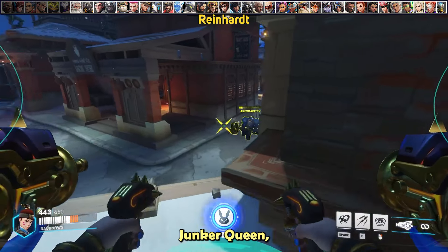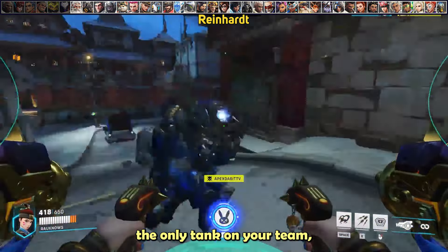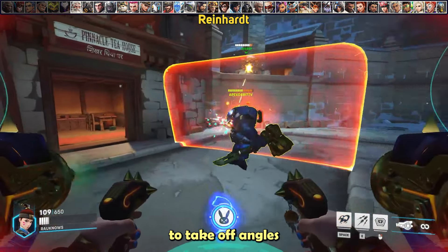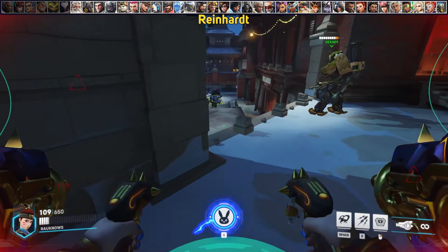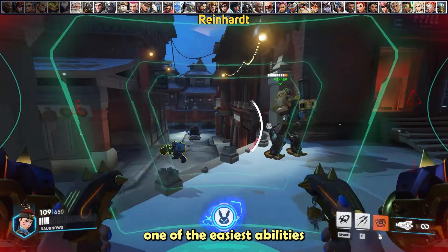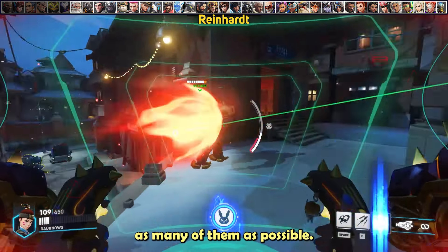For Reinhardt, similar to Junker Queen, you want to avoid brawling up close unless he's already weak. Even though you're the only tank, don't hesitate to take off-angles to pressure the Reinhardt — it'll make him defend from multiple directions. Fire Strike is also one of the easiest abilities to read due to its long activation time, so make sure you eat as many as possible.